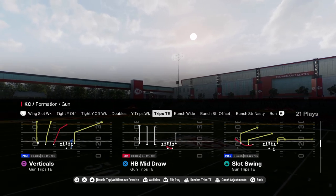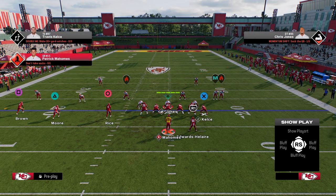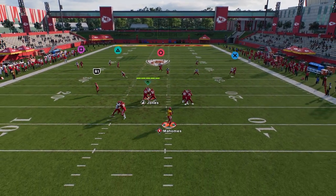The play is verticals out of trips side in. All we're going to do for setup is basically put our running back on an in route. But the main route that we're going to be looking for here is the triangle.